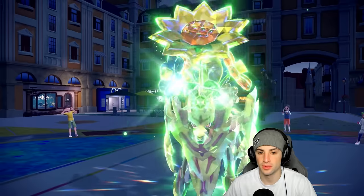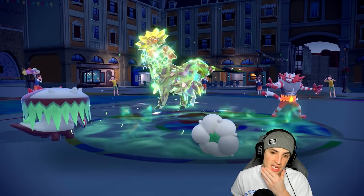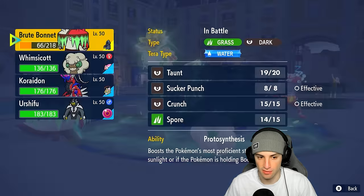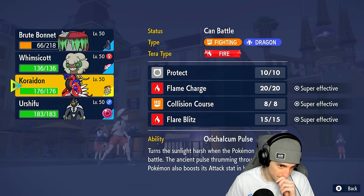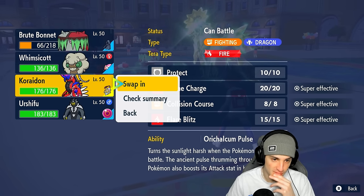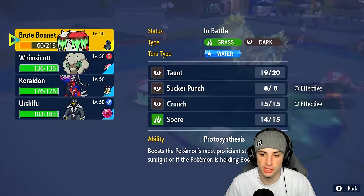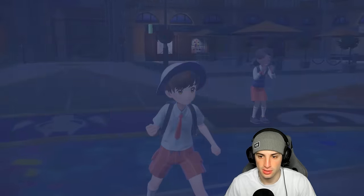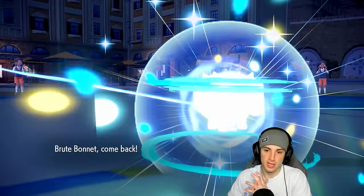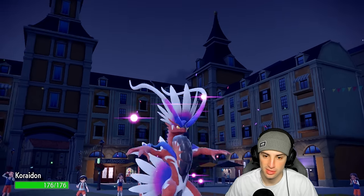Hopefully no Iron Defense pops out — and they do go for Iron Defense, so now it's a great time for me to swap out Brute Bonnet and save it for later. With Protosynthesis in the sun it's a great time to swap. I swap into Koraidon and start throwing Moon Blasts. Could I have encored that into Iron Defense while it's taunted so it has to keep using it? I think it would fail.